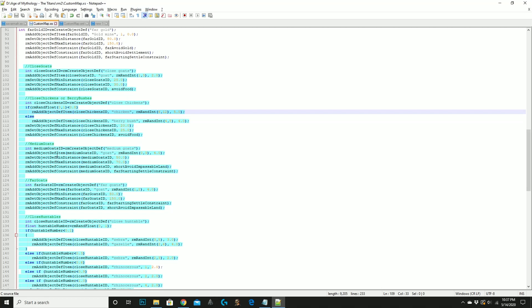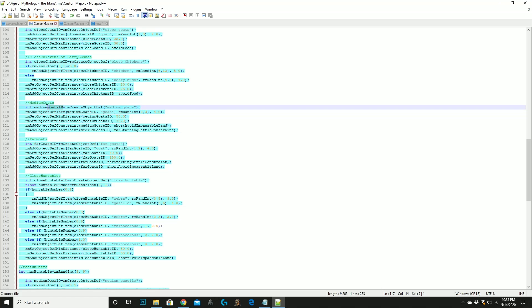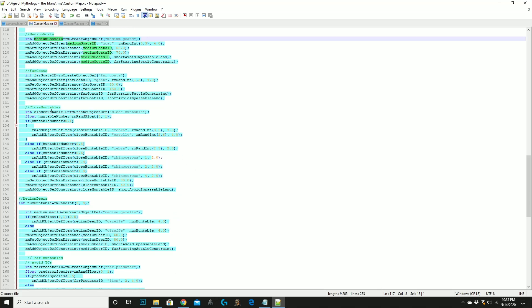Here we are spawning medium goats - goats placed roughly halfway across the map, a medium distance from your town center - spawning between 0 and 3, so some maps may have no medium goats. Here we are spawning far goats, between 1 and 2. The string here is just an integer ID specifying which type of object you are spawning. Now here we are spawning huntables using a probability flow with a random number between 0 and 1: less than 0.1 spawns zebras and gazelles, less than 0.3 spawns zebras, less than 0.6 spawns rhinoceros, and up to 1 also spawns rhinoceros. We use constraints and minimum/maximum distances here as well.